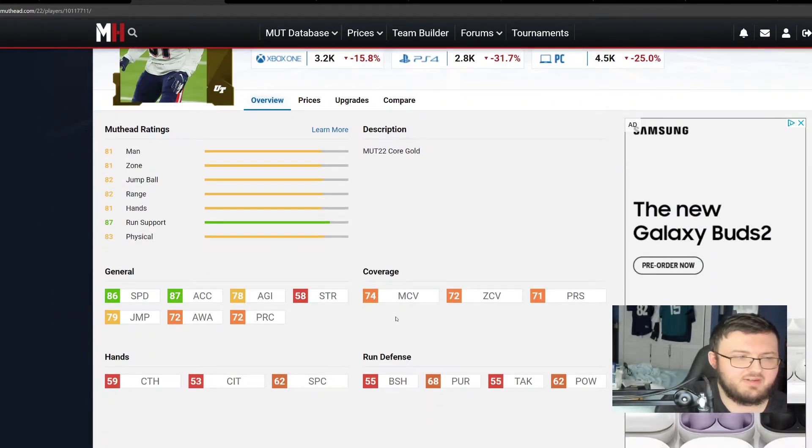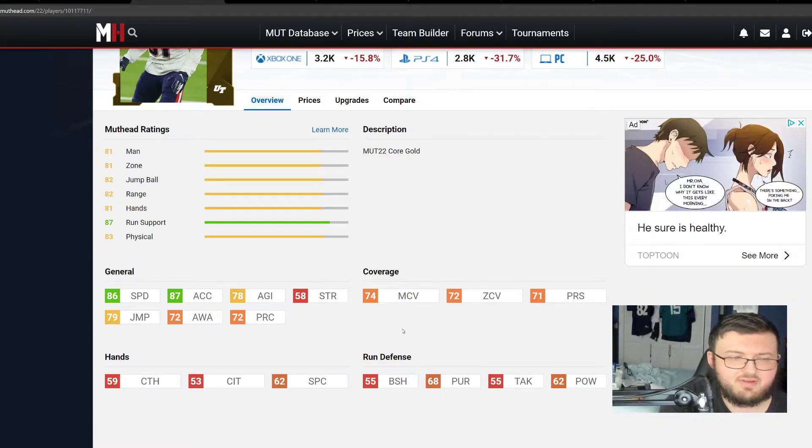Next we have Jonathan Jones at a 79 overall. He does have 86 speed, 87 acceleration, 78 agility, 74 man, 72 zone, and 71 press. He has a lot better block sheds than the last guy but worse hit power at 62. What he's going to give you is the ability to actually cover around the field — pretty much most of the field — and he has the speed to catch up with almost anybody on the field right now.